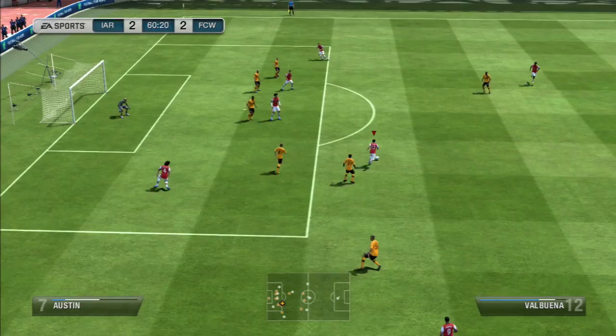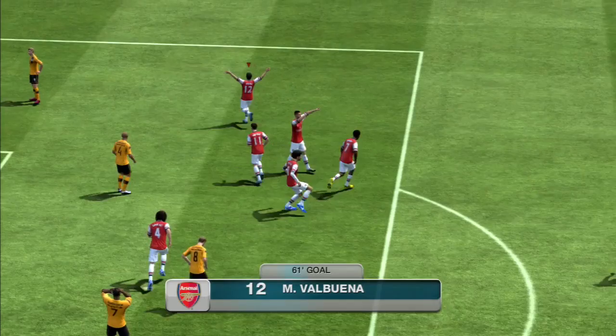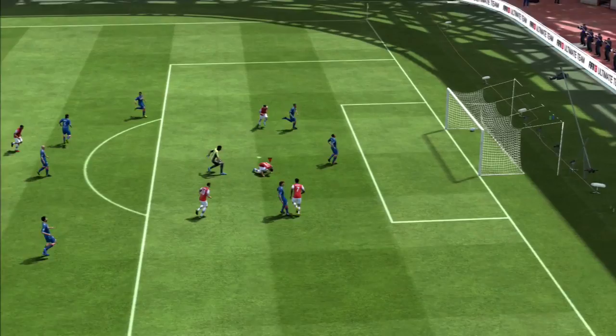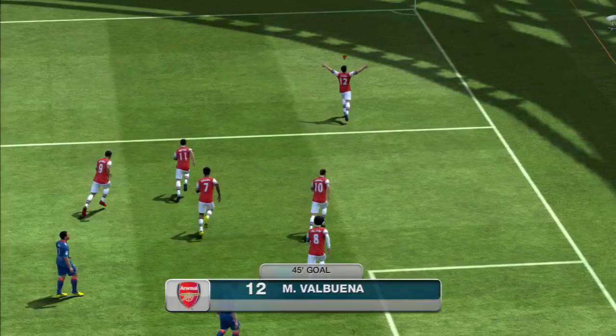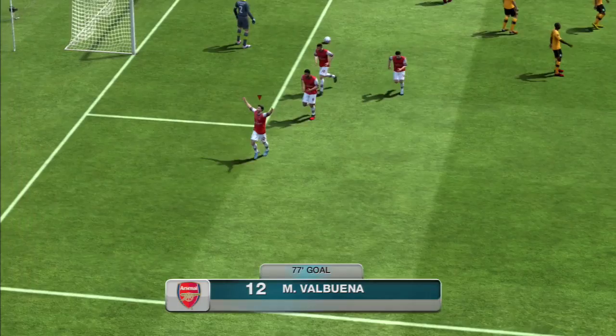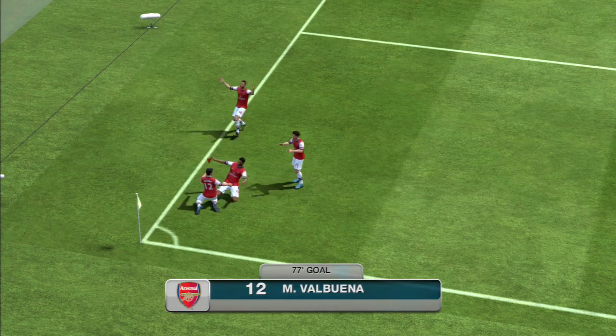His dribbling is his biggest asset and is absolutely insane. He can just weave in and out of defenders — they've got no chance, he'll just leave them for dead. They can't get anywhere near him, and then he's got the ability to put the shot in when needed. His finishing has been much improved; he now misses fewer chances than previously. He's able to score in whatever position, and I ended up scoring almost more goals with his weak foot than with his right. Look at that finish with the outside of the right foot — absolutely outstanding technique.